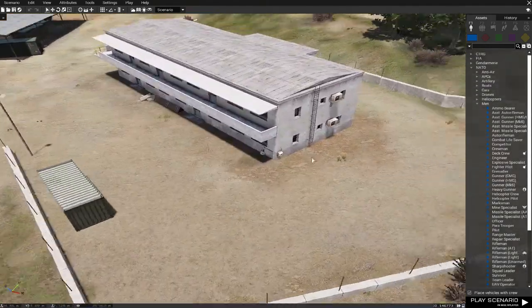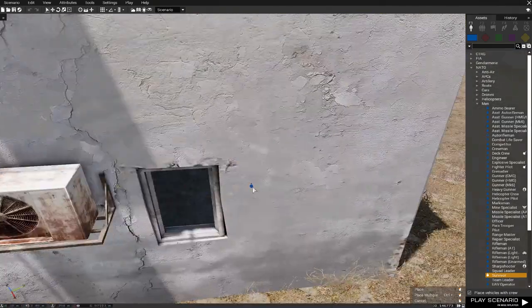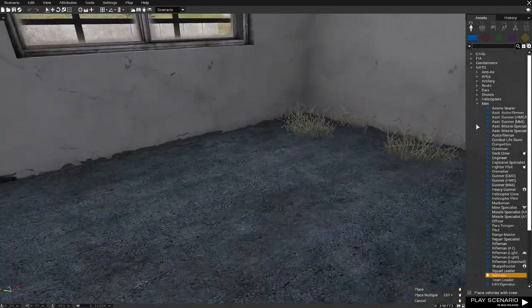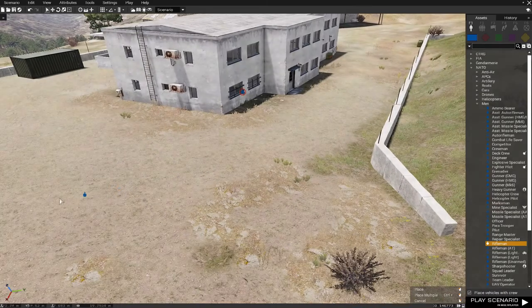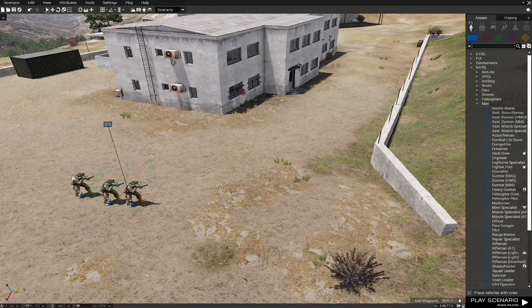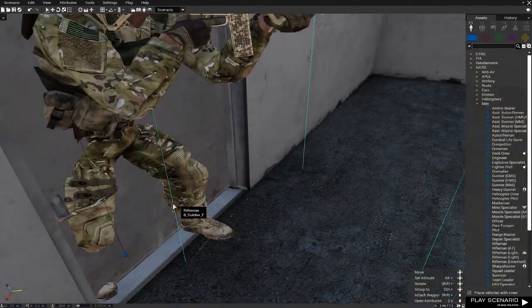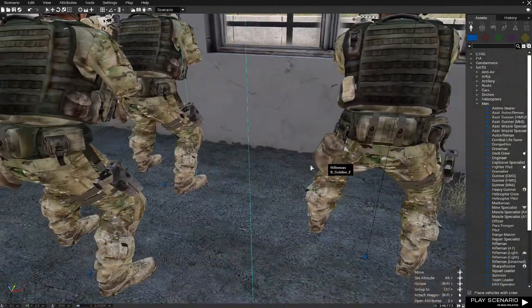So what you want to do first is make the spawn point for you and for your player base or friends. I'm going to be the survivor. So this is going to be me, and let's say I will take a rifleman — three of them. Let's say it's going to be for three players. Make sure they are not clipping into anything — it's not nice looking.